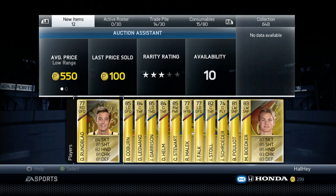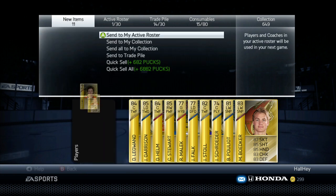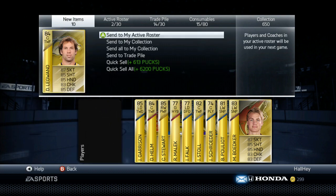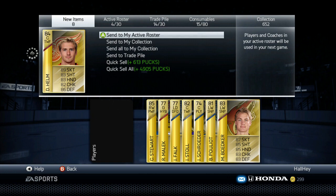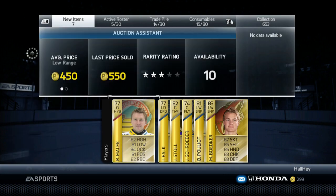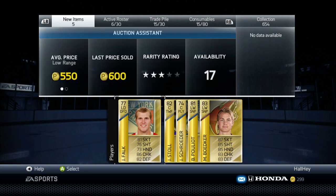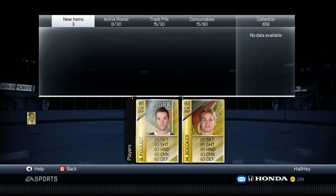I don't even have one guy above 86, so I'll send all these guys to the active roster and open up a second pack. I got a goalie in this pack — Malik. I also got a face-off guy, which is not too bad. I already have Stuart so I'll deal with him later. I'll open another pack — I should only need about 20 players to fill an active roster.